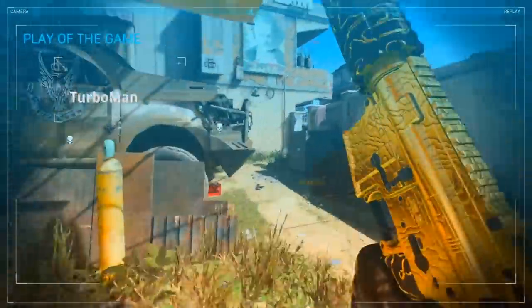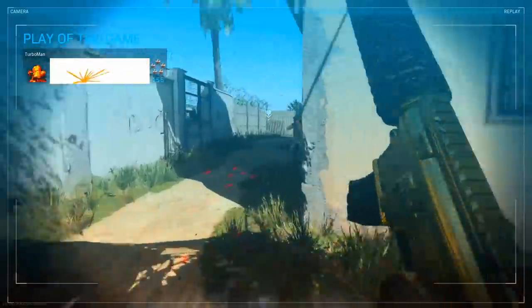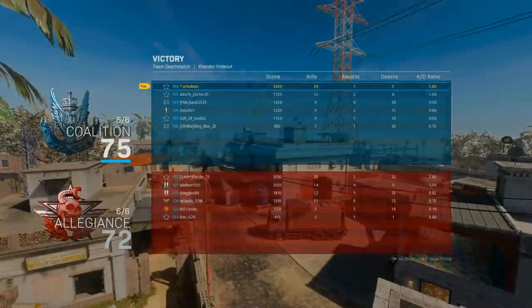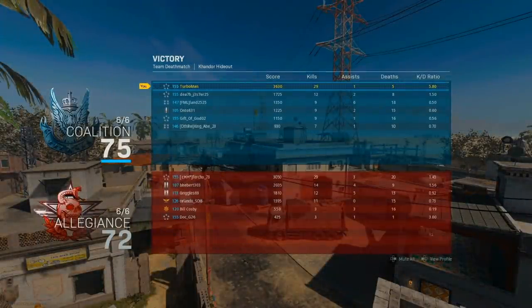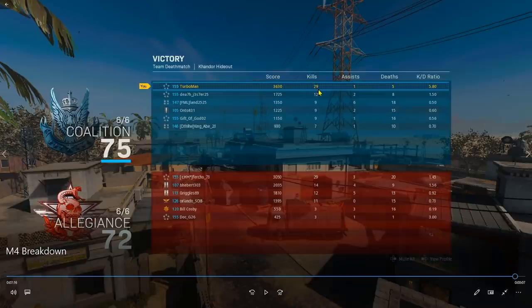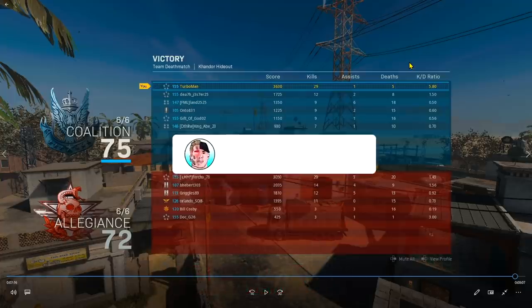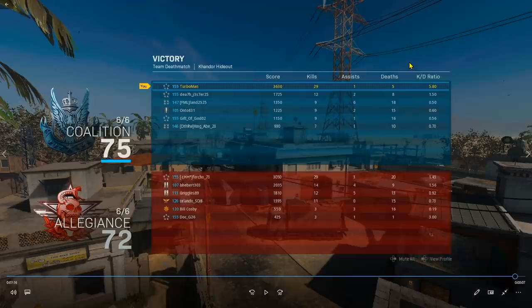We made some great plays — stuck to the outskirts, rotated around the map accordingly. Hopefully my explanation of how to rotate around the map accordingly and notice the signs of when to fill in those lanes correctly actually helped you out. We finished with 29 kills and five deaths. I really hope you guys learned something from this video — make sure to leave a like so I know to keep posting content like this, and subscribe if you're new around here. Join Turbo Nation today — we've officially hit 100,000 subscribers. I cannot thank you guys enough for the support.